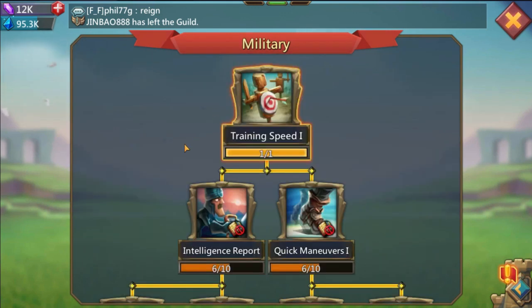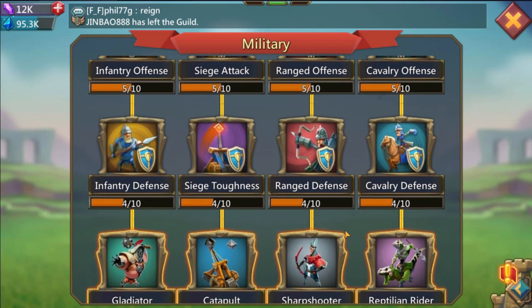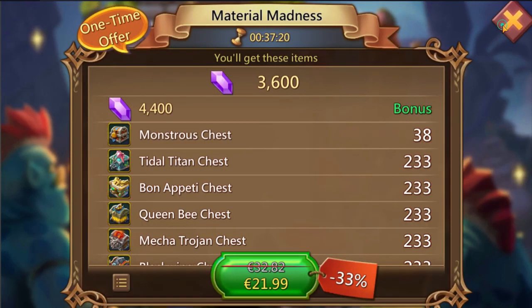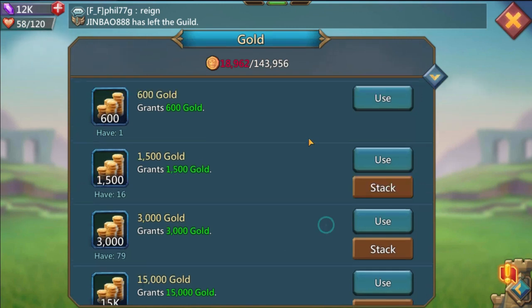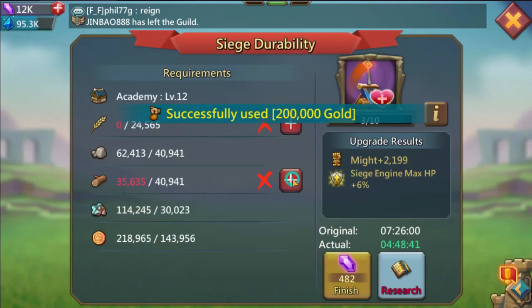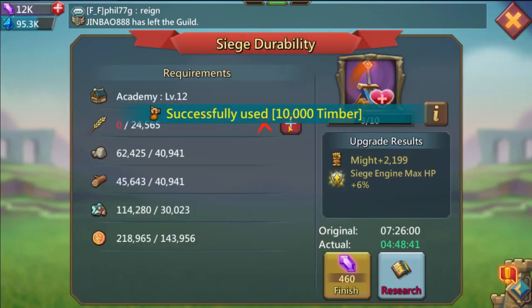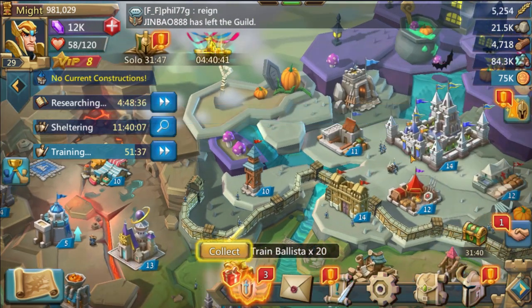I wanted to do this just to see how long it would actually take. As far as my research goes, I should go ahead and do the siege. This screen shows I still haven't gotten my first purchase bonus, which confirms I am free-to-play and have not gotten any gifted help from anybody. So we're still on track. Right now I'm trying to get to Castle 15.